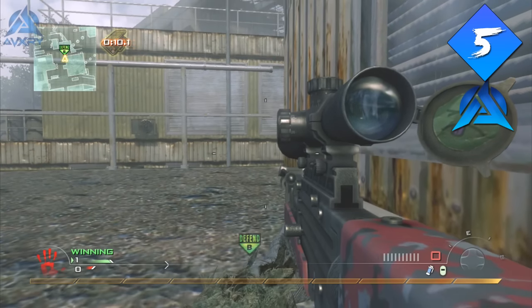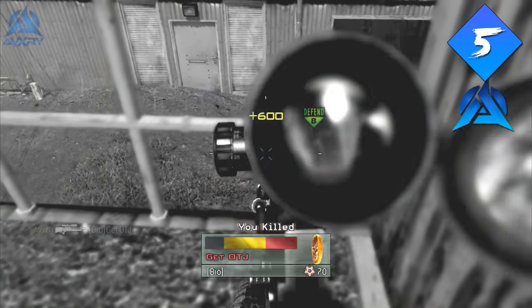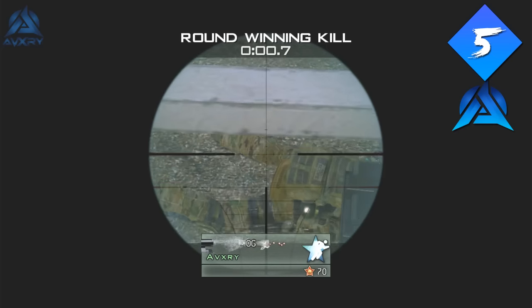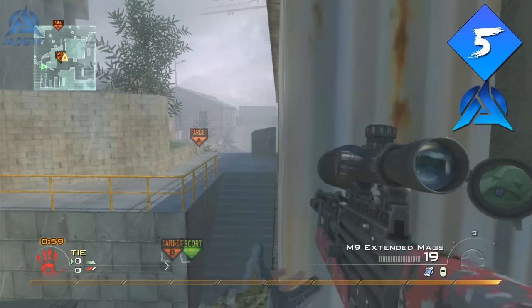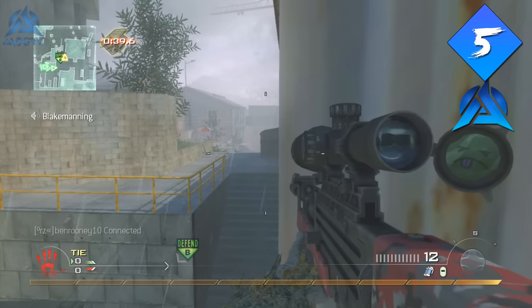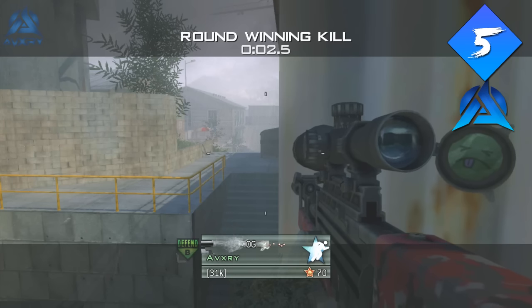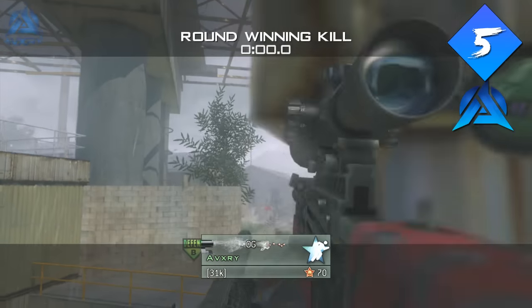I did this in an online match protecting B-Bomb after the guy planted it. I soundboarded, waited for the guy to pick up the bomb, heard it, got up, and shot him — won the game for us. This is a really cool spot because not many people know of it. When you get up there you can crouch jump onto the rail and look around the corner by the steps that lead down to the bomb. No one is going to be looking for you there. I was poking my head out and zooming in and no one noticed me until the last second.